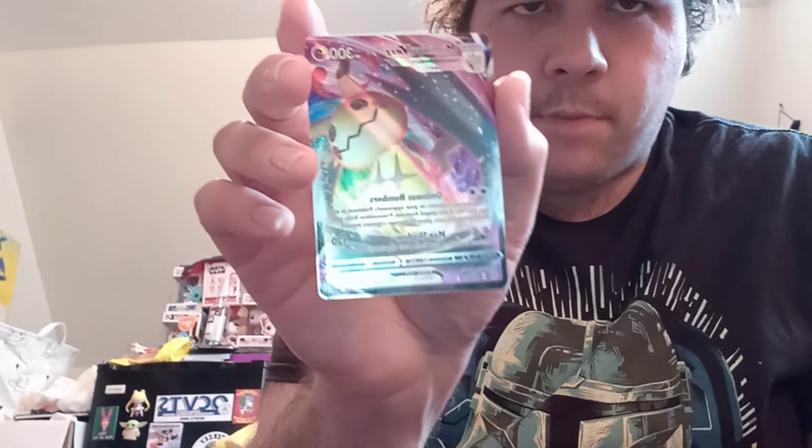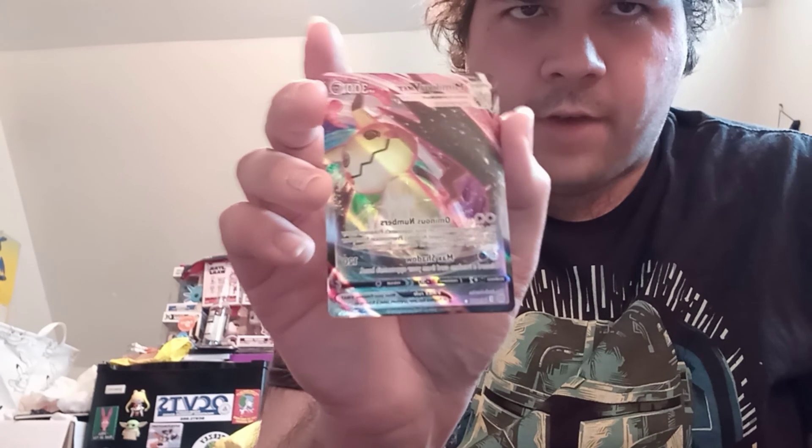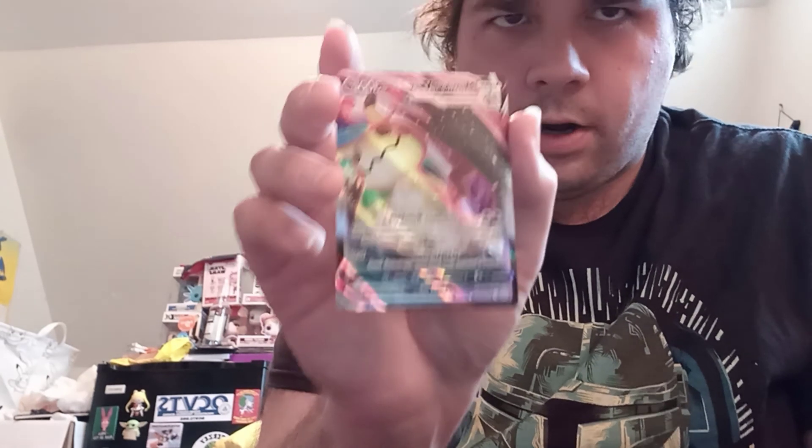We got a Mimikyu VMAX card! Ominous Wind: put four damage counters on your opponent's Pokemon in any way you like. If you played Arceus's Premonition from your hand this turn, place 13 damage counters instead. Max Shadow at 120 hit points — discard a random card from your opponent's hand. I might have gotten the regular Mimikyu V before, either from this collection or another, but this VMAX is a great pull.